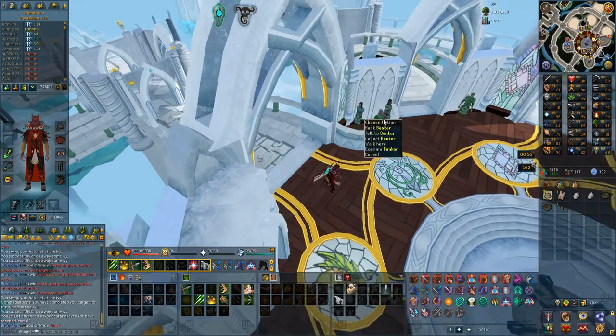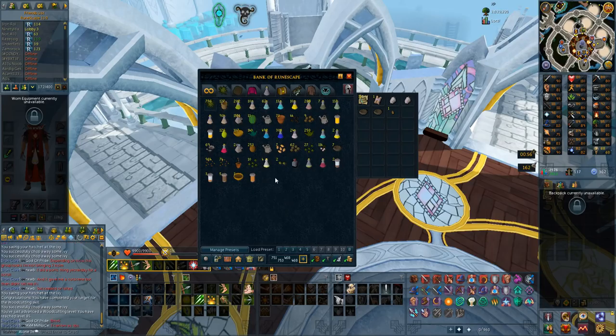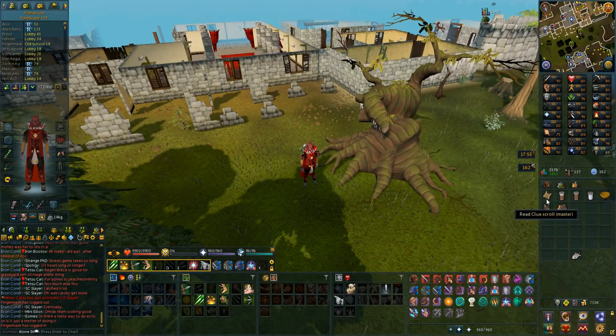I'm going to go and get the brown spice for woodcutting and cut one log from the elder tree - I think that's what we needed to do. I actually had to farm the stews for maybe two hours to get the 90 boost to woodcutting, but there we go, I have completed it.